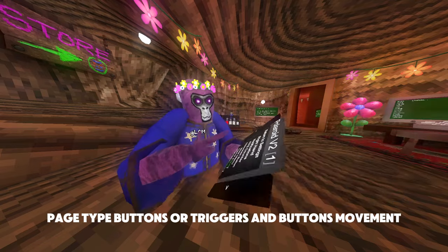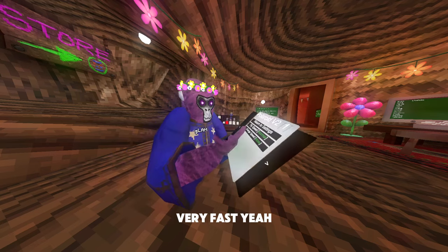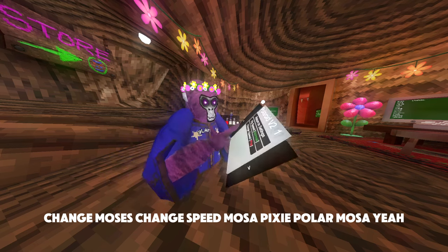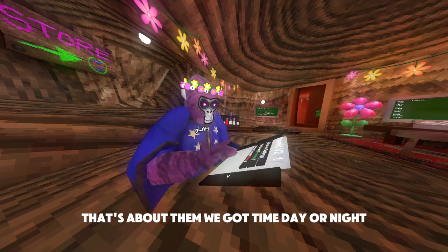You can switch between buttons or triggers. For movement there's fly speed: normal, fast, and very fast. There's also change speed, and buttons for Mosa, Pixie, and Polar.